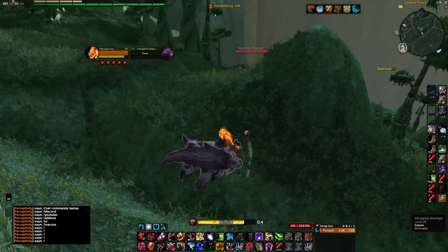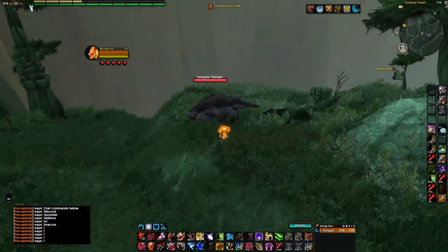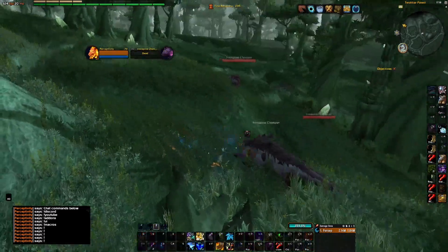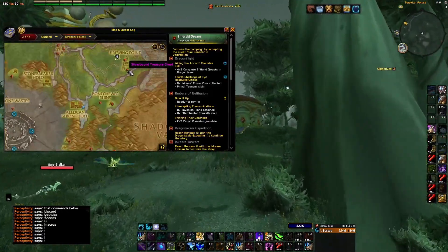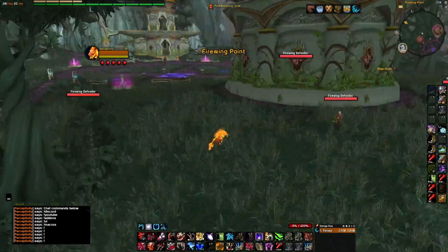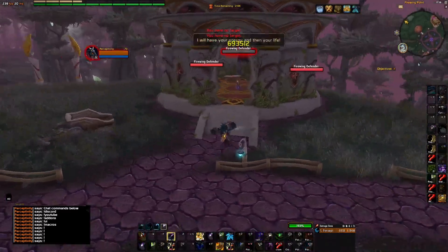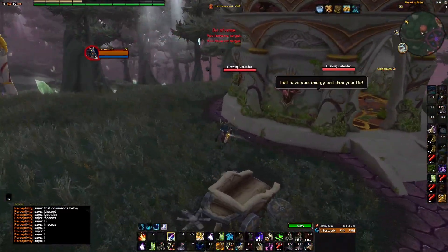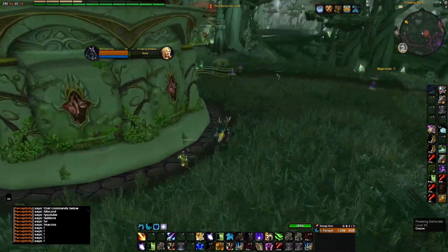Once we've killed a few, I tend to go up to this hill — just a little bit up there — and fly back. There are also treasure spawns here, so keep an eye out for them. They guarantee blue loot. Once you've finished killing them, just start killing all these again and loop back.